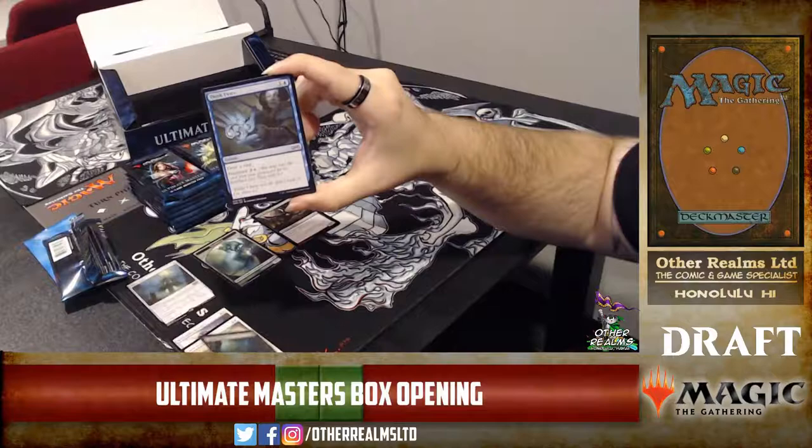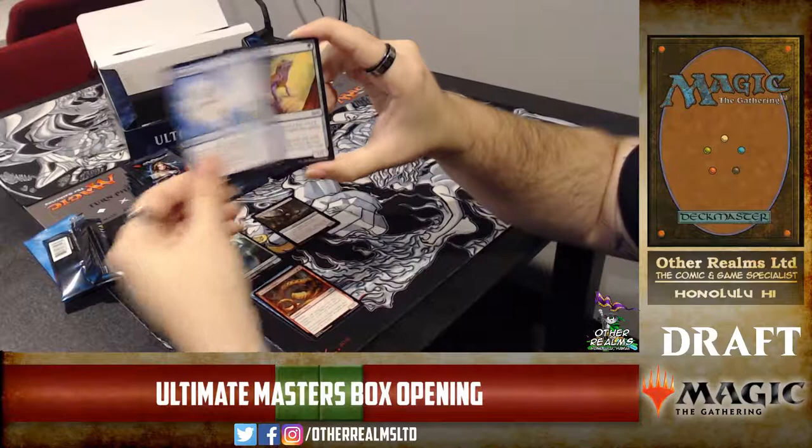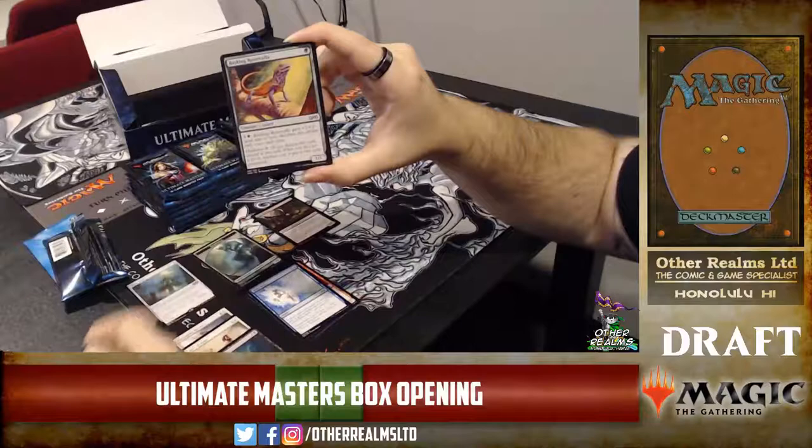Welcome Ben to the broadcast! There's a Think Twice — that used to be a thing when I started. The card is super strong. Rune Snag — same thing, used to be a very powerful card. Basking Rootwalla — yeah, kind of.